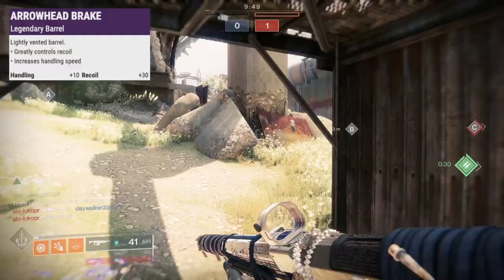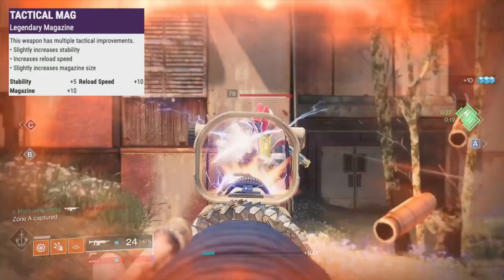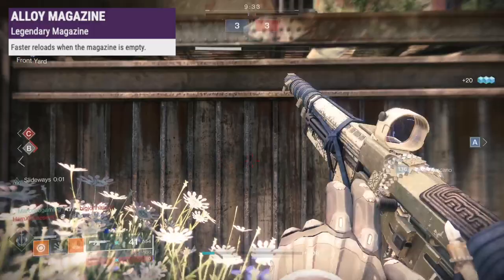In the mag slot, Appended Mag fattens up the mag, Tactical Mag is 5 stability, more reload and a bigger mag, Accurized Rounds adds 10 range, Alloy Mag reloads quick when empty, and Flared Magwell has 5 stability and a faster reload.